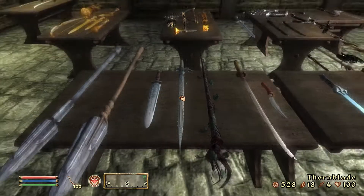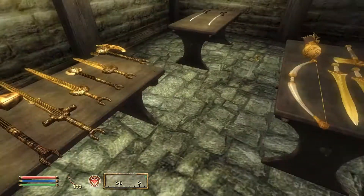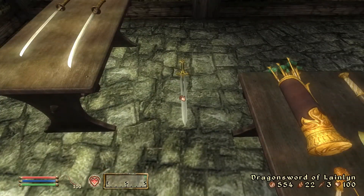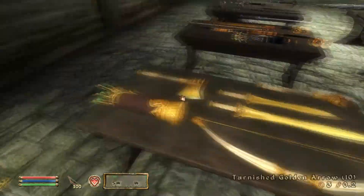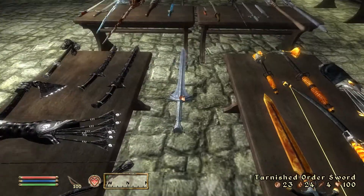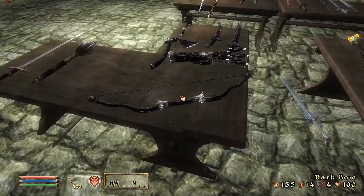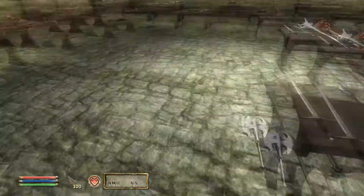Thornblade is one of my favorite looking weapons in the game, honestly. Crystal Staff — two different looking ones. You get gold weapons straight out of Minecraft. You get the Dragon Sword of Langley, and as far as I know this is the only place you can actually get it. You get the Tarnished Order Sword just floating in the air. You get Dark Bow, Mace of the Crusader, Sword of the Crusader — just all these things.